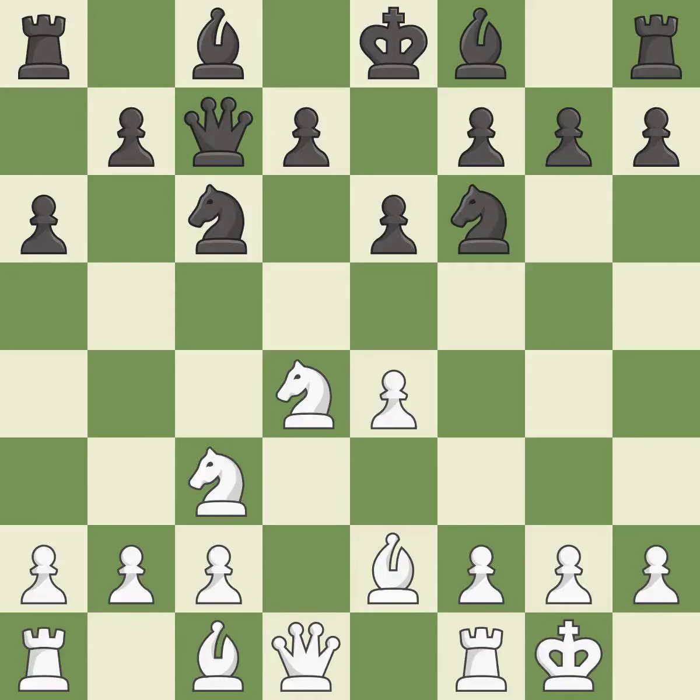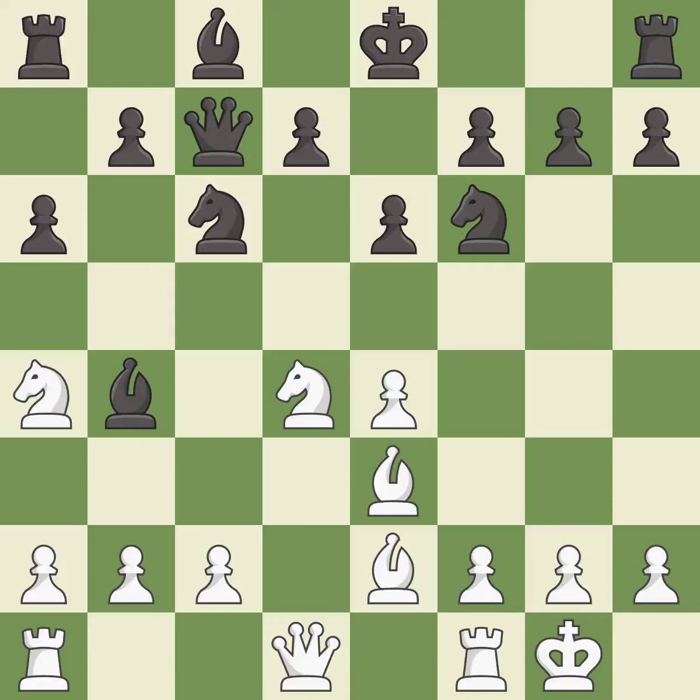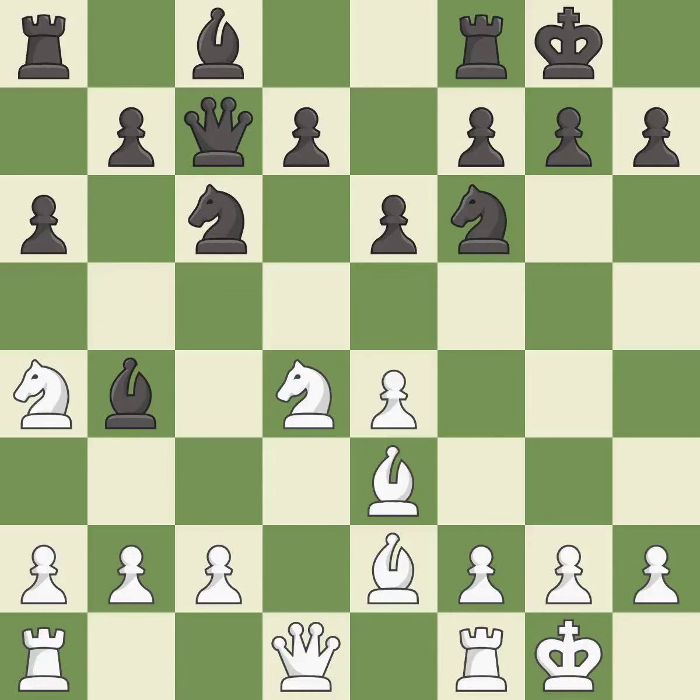Nf6 develops the knight toward the center, attacks the e4 pawn, and controls the d5 square. Bb3 develops the bishop toward the center and supports the knight on d4. Bb4 develops the bishop, attacks the knight guarding e4, and prepares to castle. Na4 prevents the black bishop from capturing on c3 and targets the queenside dark squares. Castling develops a rook while moving the king to safety. Castling to the same side as the opponent tends to lead to less sharp positions compared with opposite-side castling.